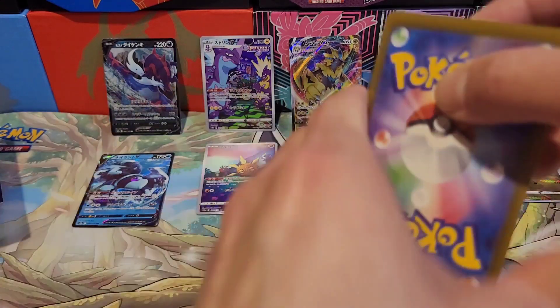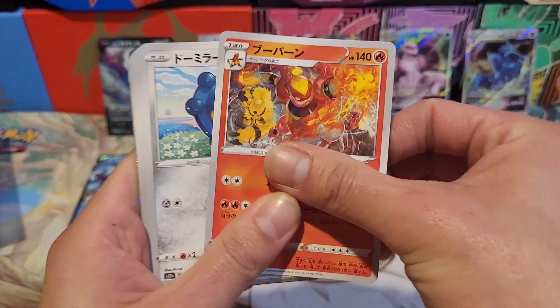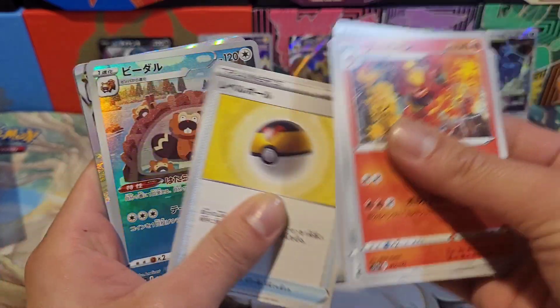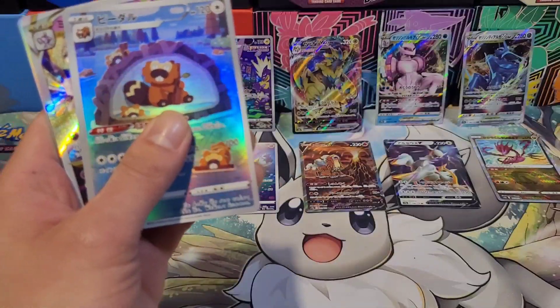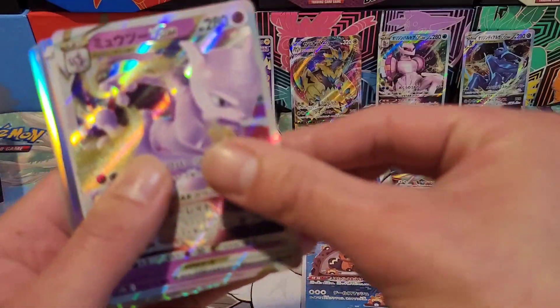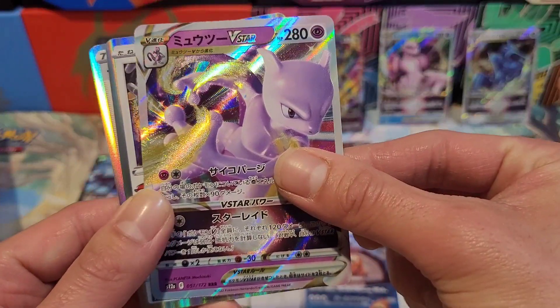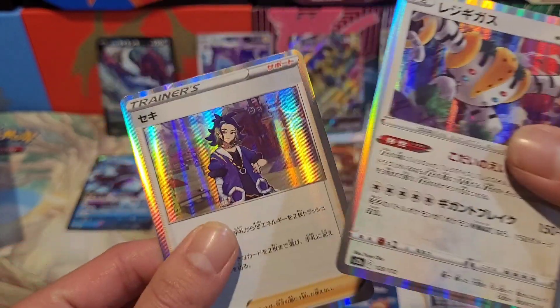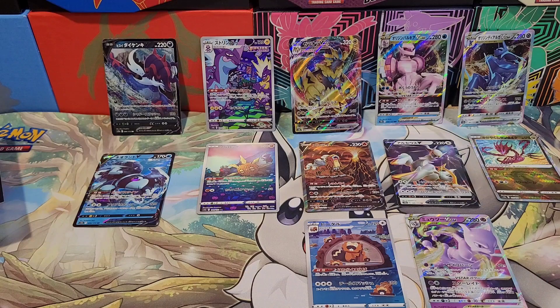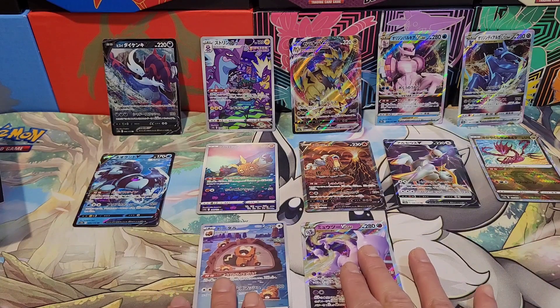Like, share, subscribe, comment down below. Eighth pack — here we go! Haunter! And — yo what's up — oh snap, we got the Mew V Star! You get that from the Pokémon GO set in the English set. It gives you a trainer card too.